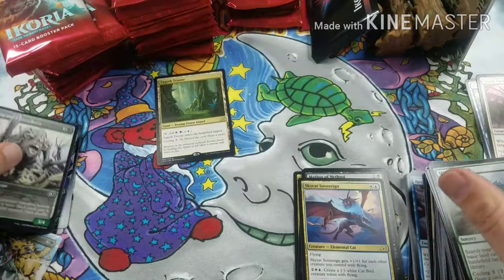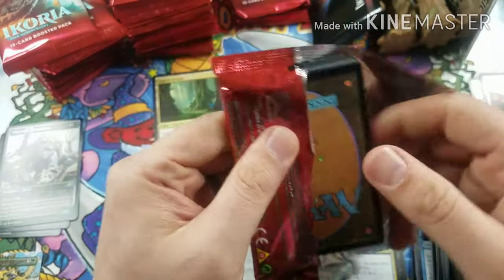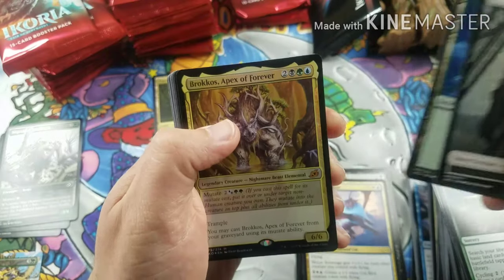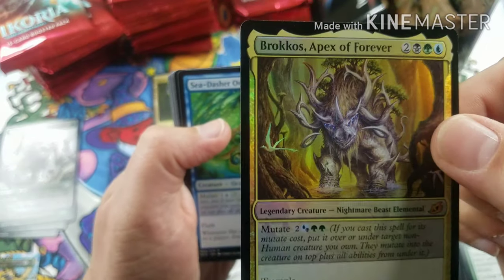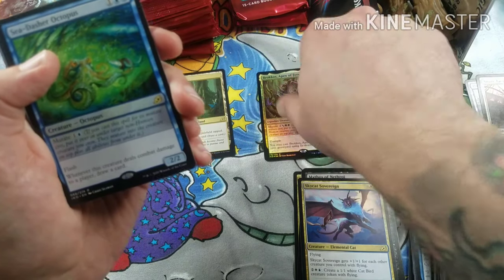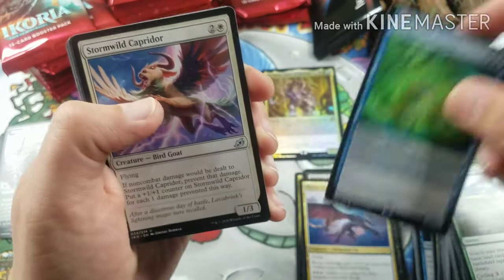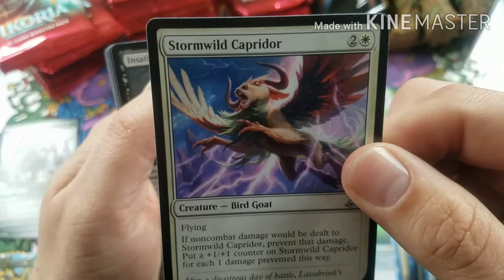I was so focused on M21 that I hadn't heard anything about Jumpstart, and now I'm seeing stuff coming out for it. Now I'm thinking I have to get Jumpstart too — all sorts of tribal stuff going on there, cats and dogs living together. Brokos, Apex of Forever — in foil! I needed him in regular so I'm not going to be mad about it, but that's our first mythic and it's a foil mythic — awesome! Then the Sea Dasher Octopus right after, so mythic and a rare in that pack. And one of our patron tiers, Stormwild Capridor.